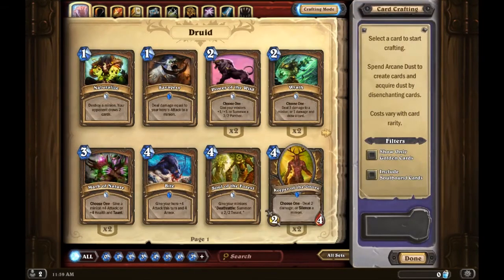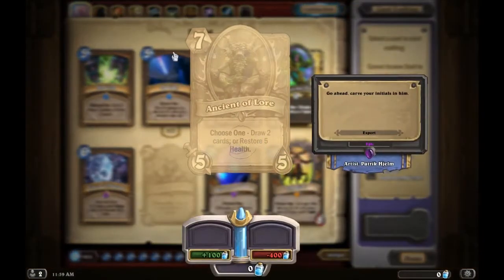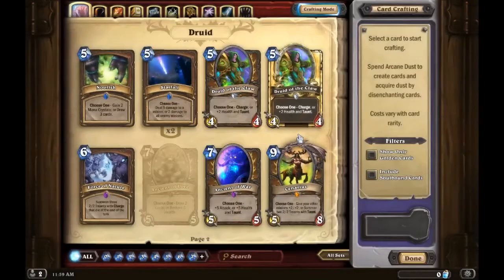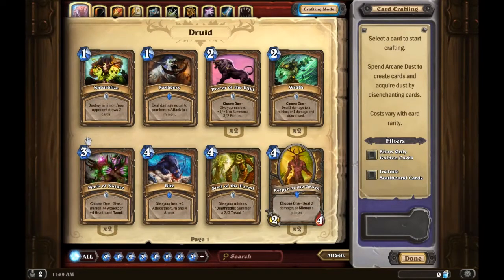Let me go to crafting mode. I don't have Ancient of Lore — another seven-drop, five/five: draw two cards or restore five health. This card is amazing; it's an epic so you probably won't have it as a beginner, but if you do get it you should definitely run it in your druid deck. The card draw or the health gain — it's a really good late game card.